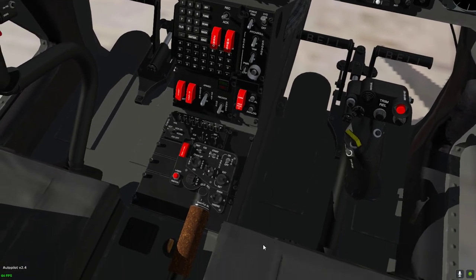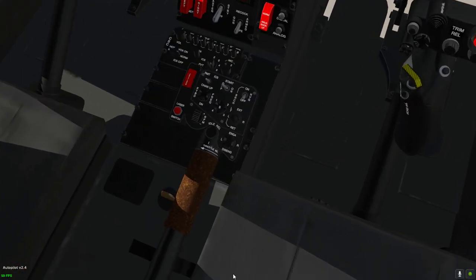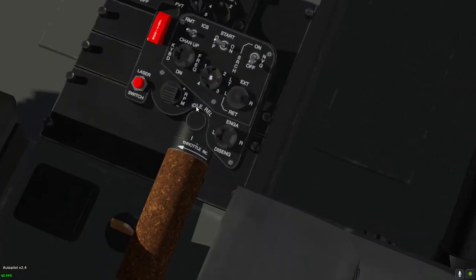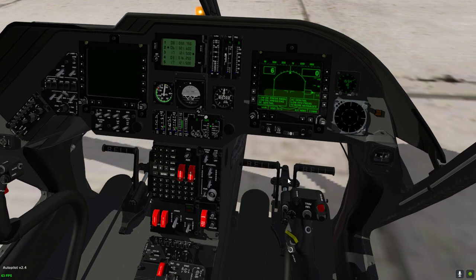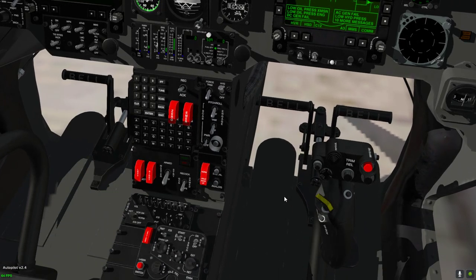We may start our startup procedure by clicking this switch to the right — the horizontal position is the ON position. Afterward, push this little button to idle rail and move the throttle a little bit to the left. This will be our startup position.